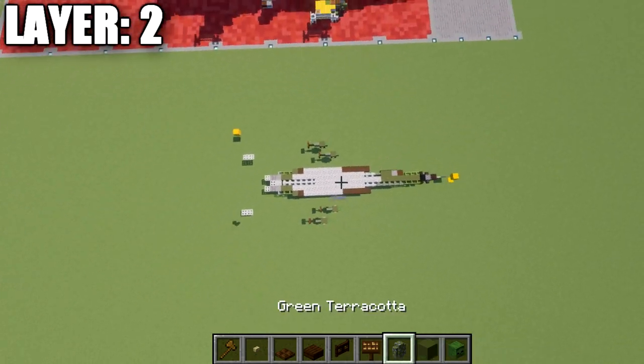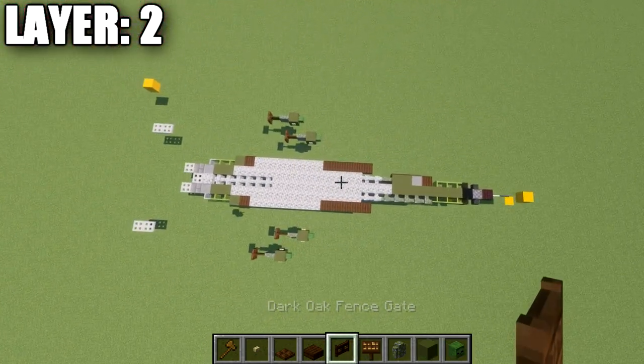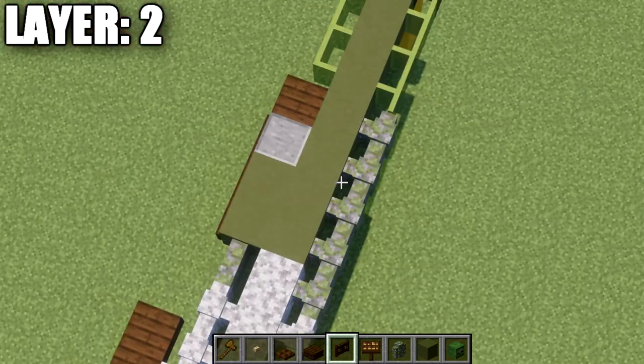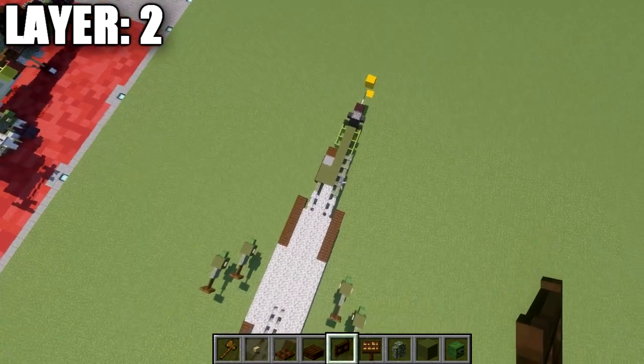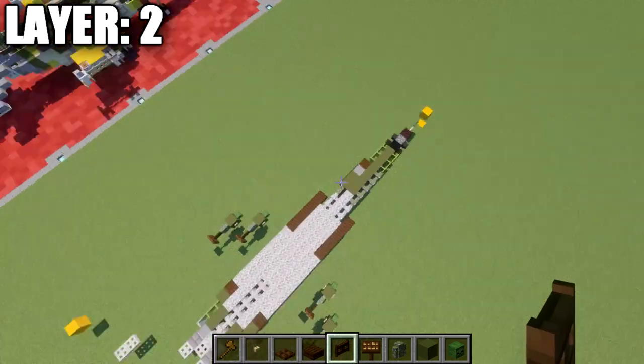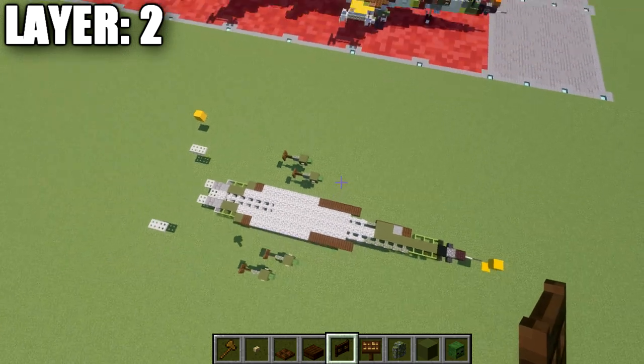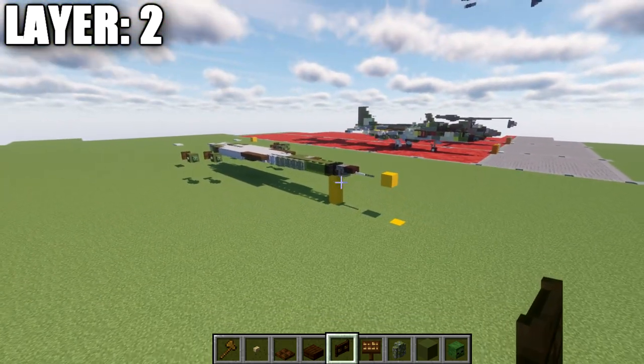That concludes layer two. Looking at it from above, that's what it should look like from the top-down view. Make sure to pay close attention to the difference in the front with the gun on the left side and those walls on the right. With that, we'll drop down to layer number one.